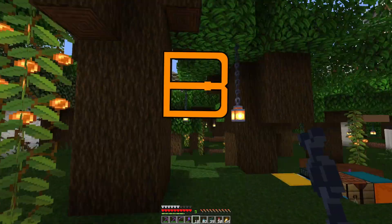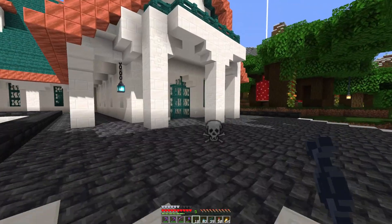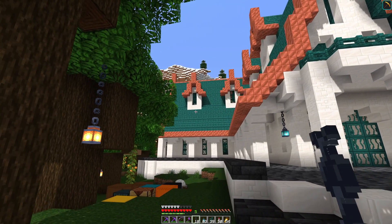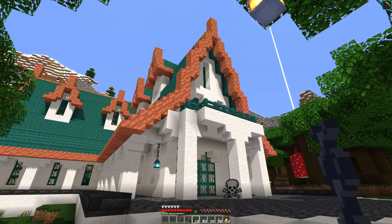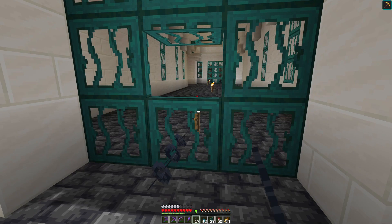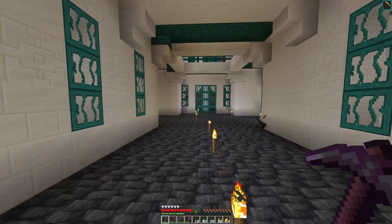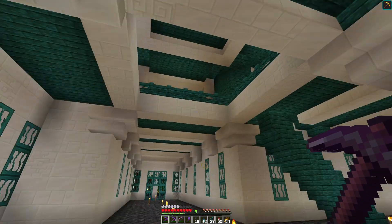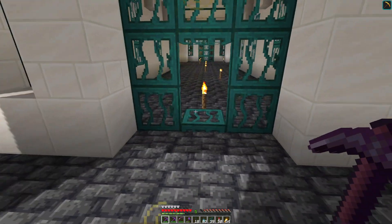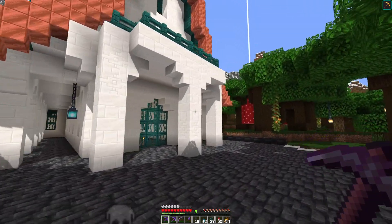Welcome back to another episode on the Blockhead server. Today we're going to be finishing off this elven house that we built last time — we need to decorate it. It's a little plain. We need some lanterns, glow lichen, leaves, and other bits and bobs. I also want to decorate the interior. I'm leaning towards adding some villagers, which could be cool, though villager moving is quite an endeavor.